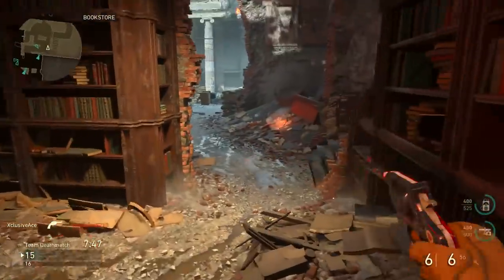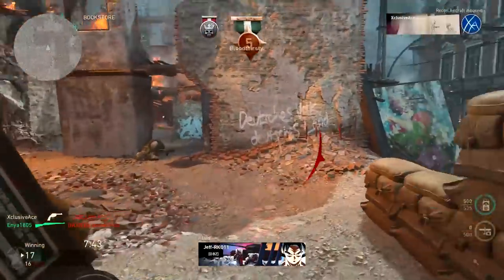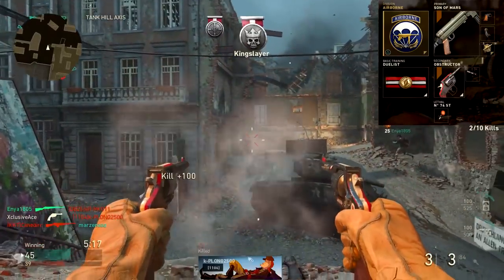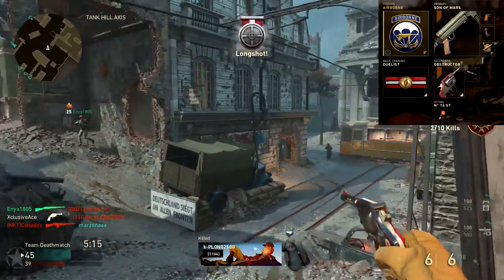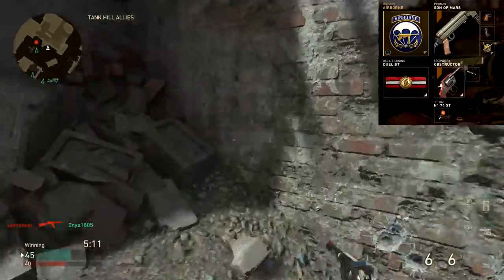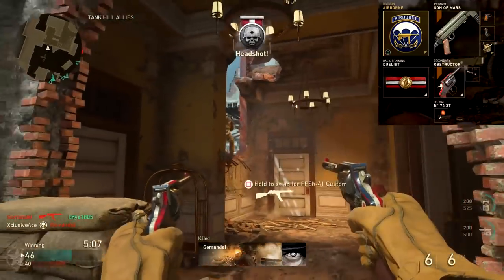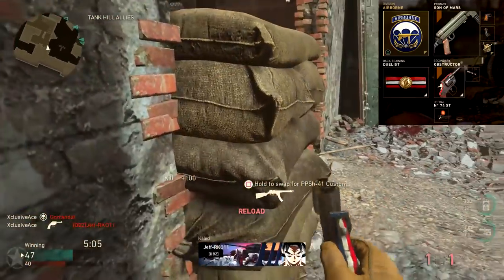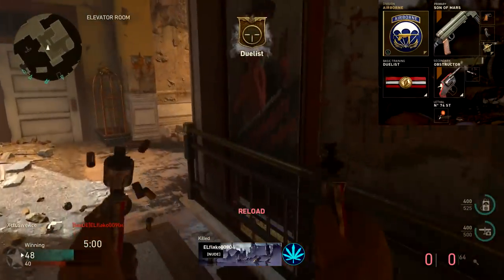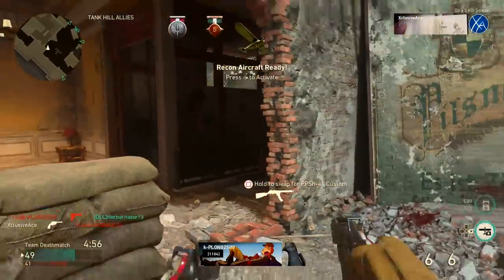The ranking is: steady aim first, then advanced rifling, and high caliber last. For example classes — keep in mind these are designed for going pistol-only, so the primary is kind of irrelevant. The first class is the way I prefer to run it, using the dualist basic training skill so I've got one of these pistols in each hand. I'm using the airborne division with steady aim and a sticky grenade. This thing is an absolute beast up close — actually better than all the shotguns aside from the combat shotgun — and it's a ton of fun to run around with dualist.